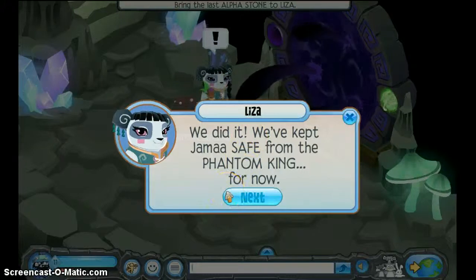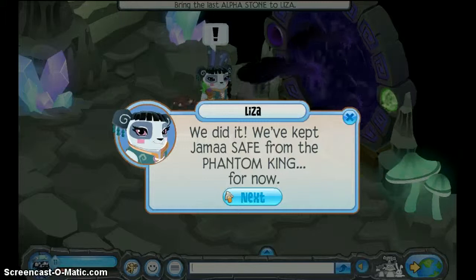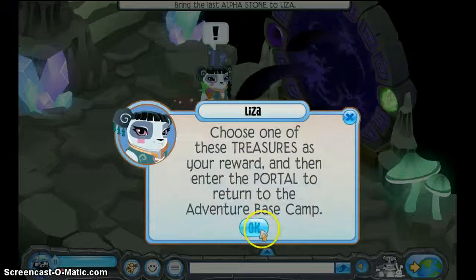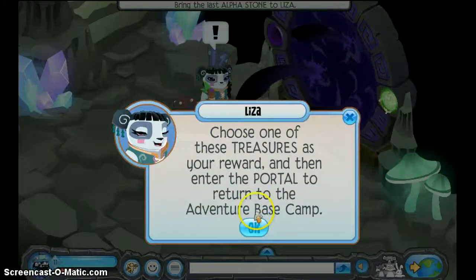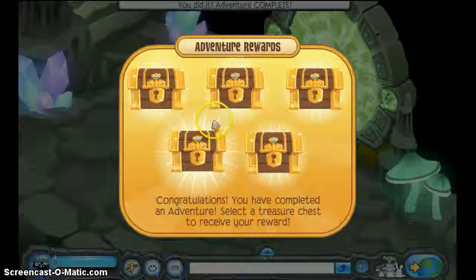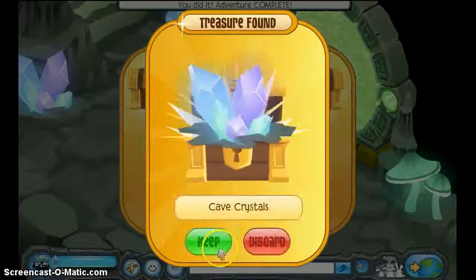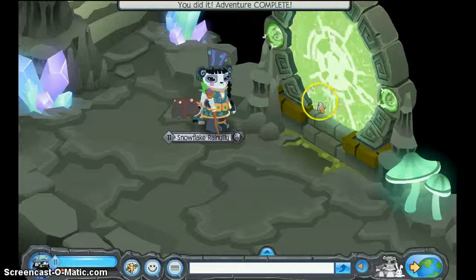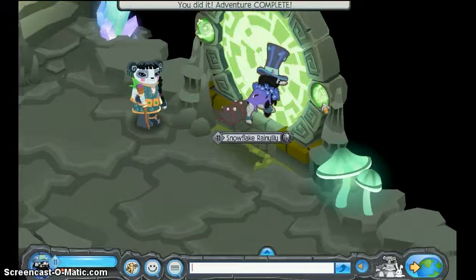We did it! We kept Jumaase from the Phantom King — for now. 'Does that mean we're going to have to fight him? The phantoms aren't going to give up. We have to say a word to protect Jumaase. Choose one of these treasures as your reward, and then enter the portal to return to the adventure base camp.' The first one — oh, cave crystals! Awesome. I was kind of hoping for the gems.